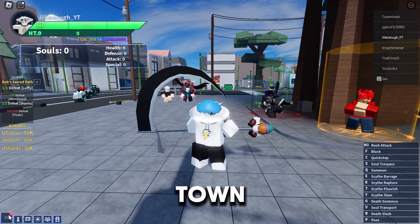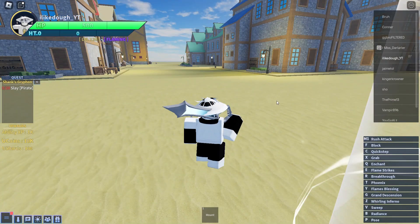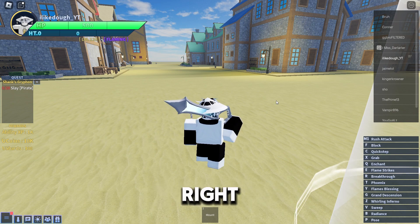Firstly, go to Orange Town. Go directly to your right.